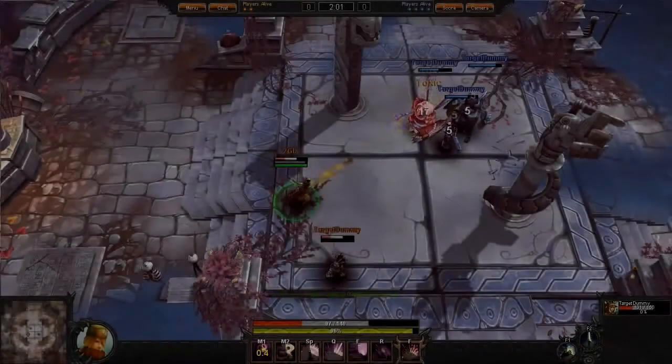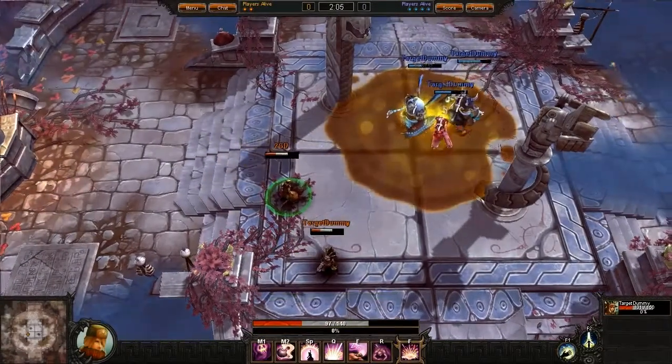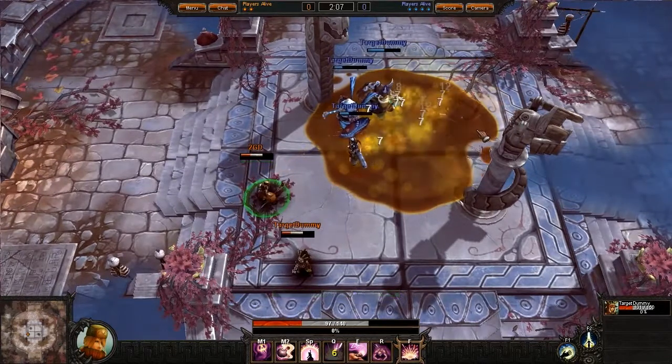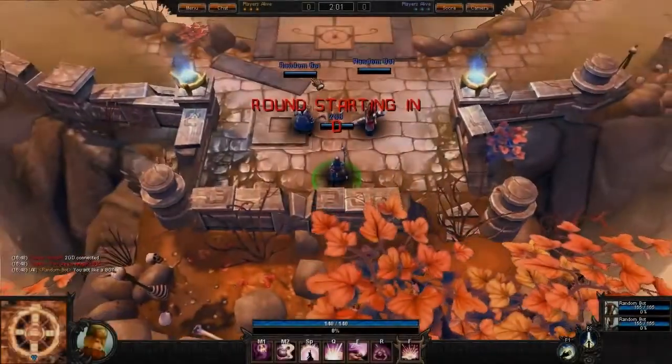Like all bloodlines, the Alchemist also has an ultimate. Her ultimate is Crippling Goo, where she throws a concoction that will explode and cover the ground in goo, dealing massive amounts of damage over time to enemies stood in it. Now let's take the Alchemist into a 3v3 matchup and see just how she plays.